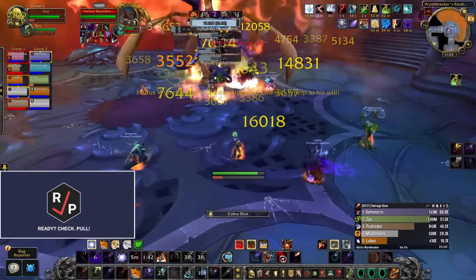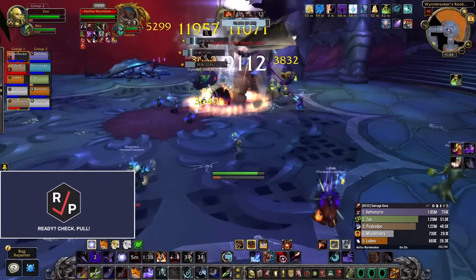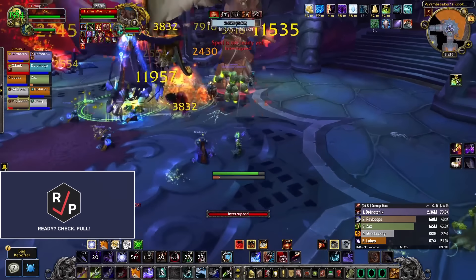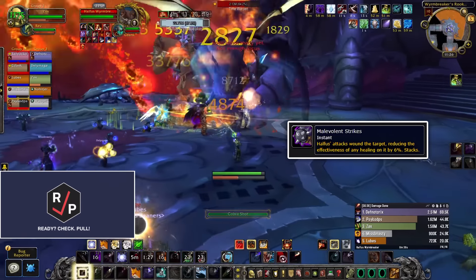So on pull, have the off tank and ranged DPS release all three drakes at the same time, and gather them up and stack them with the boss to cleave them all down. The drakes don't actually do anything but melee, so they're pretty chill. If the Slate Dragon is active, the tanks need to taunt swap on the boss every once in a while when their Malevolent Strikes debuff gets too high.